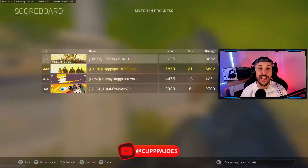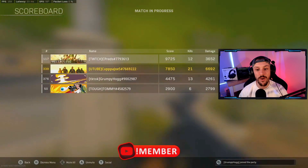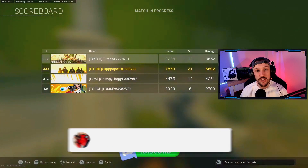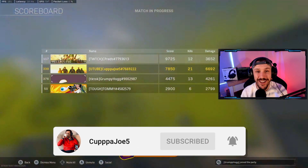Try out this PPSH build — it's absolutely insane. We put up an absolute heater as a squad right here. 34, 40, 52 kills as a squad. Hope you found today's video helpful, try this PPSH class, let's get better today, and I will see you tomorrow.